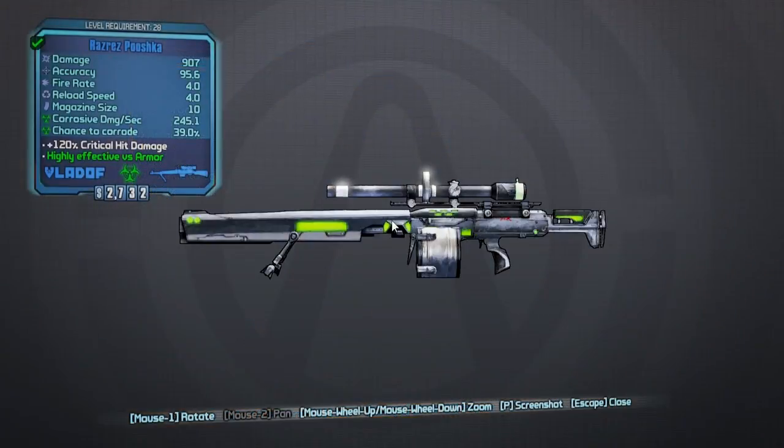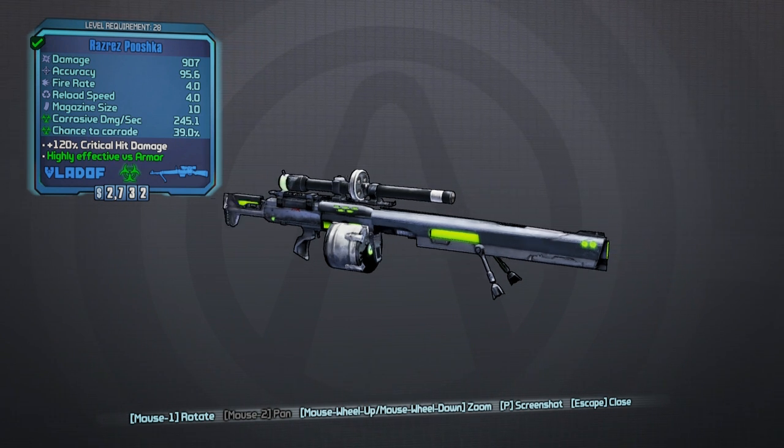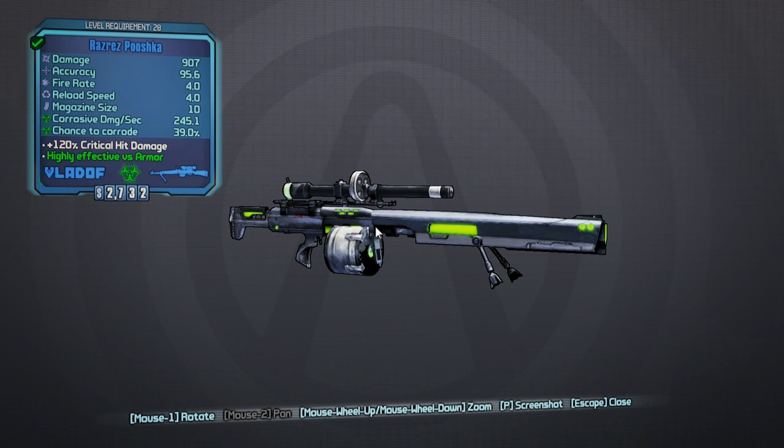I also got this — the Razrez Pushka, with 907 base damage. Stats are fairly good, corrosive damage and the chance to corrode at 39% are great. It also has a plus 120% critical hit damage. This thing is great against robots — anything with corrosive damage is great against robots. It's so accurate that if you come up against something like a badass loader or a super badass loader, you can shoot those arms off at the joints where they connect to the body with one to two shots.